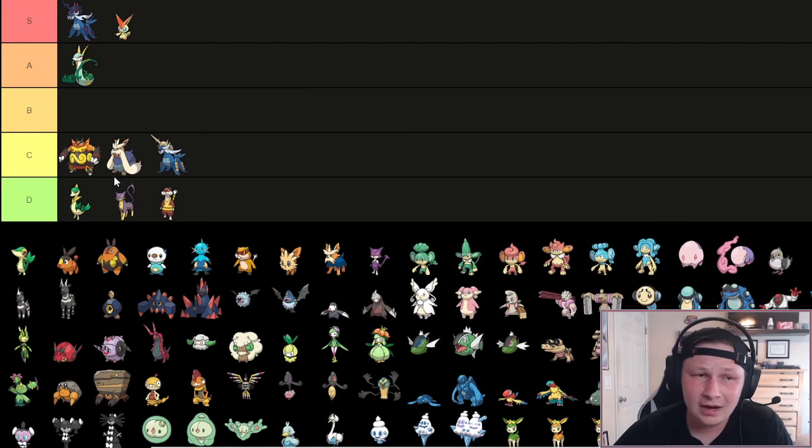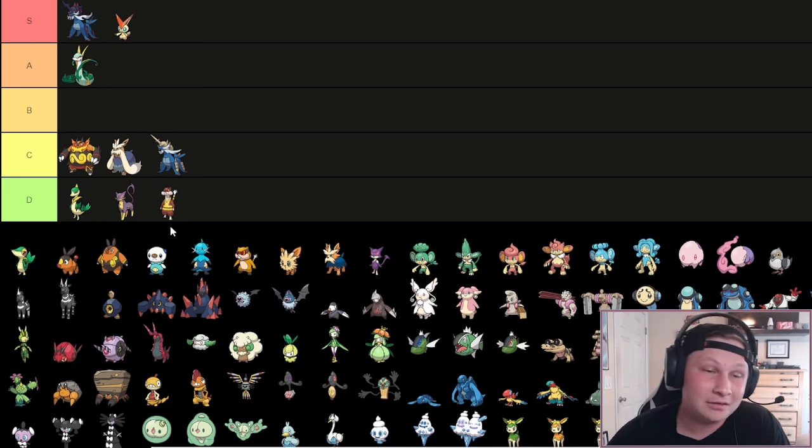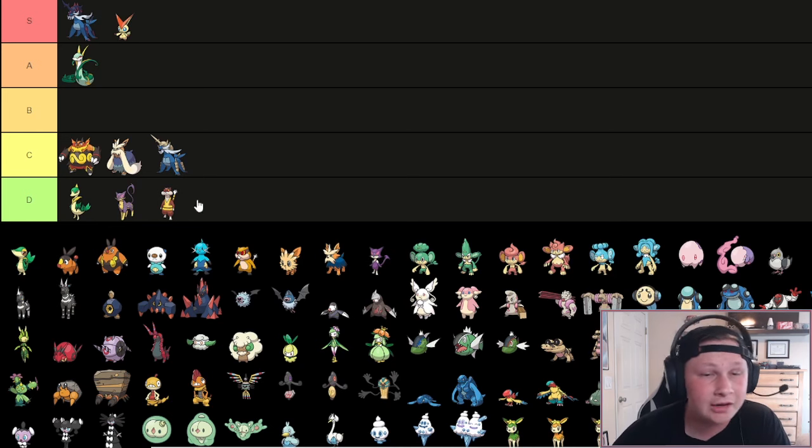Next up we have Liepard, also going to go in D tier. There's some Prankster shenanigans you could do, and Purrloin is great in Little Cup Draft. But Liepard isn't great otherwise - just bad stats, cool ability in Prankster, but it can only really count on T-Wave and Encore. I believe it gets Encore and Taunt, which are all valuable things, but we can also just attack and OHKO because it's a Liepard.